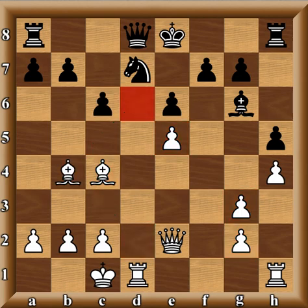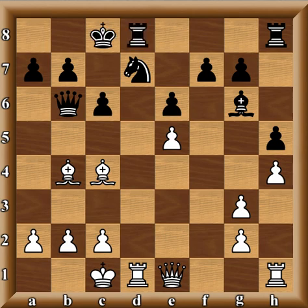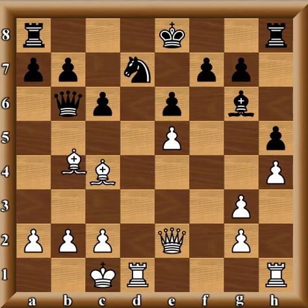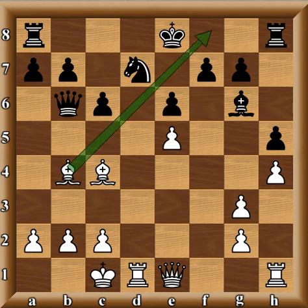He goes right for it with Bishop B4, Queen to B6. And now he plays Queen E1. This move is very natural and could have been played earlier, but Fiddler decides to play Queen E1. Queen E1 prevents queenside castling on account of Bishop D6 — whereas the immediate Bishop D6 back there, Black can still castle. So the Bishop keeps him from castling on either side. It's kind of a waiting move. Then Bishop F5, Rook F1, G6, Queen to C3, and now Knight C5.